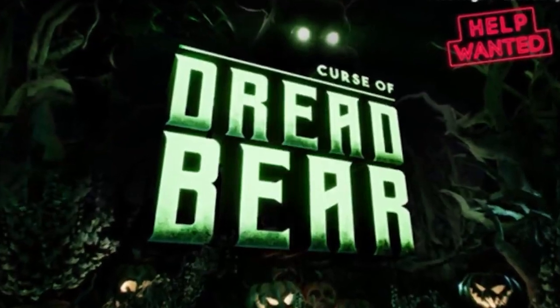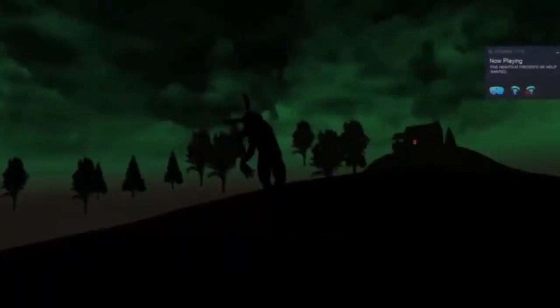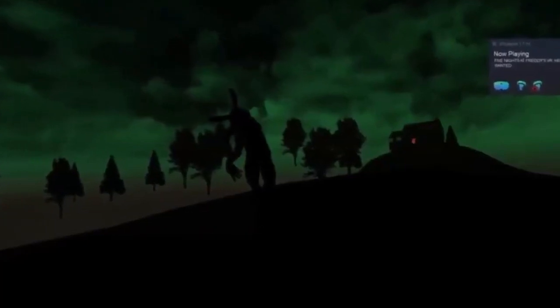In that DLC's main hub where we select a mini game to play, we can see two hills in the distance. Whenever there isn't a giant Dreadbear looking over you, you can see a house on the hills — very similar to how we see the house in FNAF 4. If you turn the game to black light mode, press the button on the monitor, and turn around to look at the car for 10-15 seconds, you can see Glitchtrap dancing on the hill next to the house.